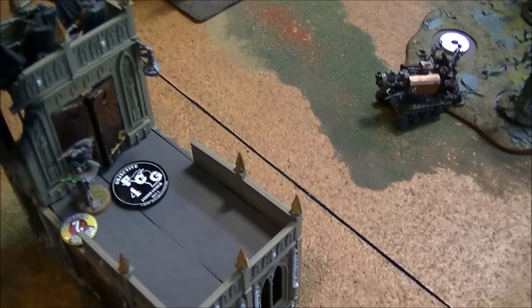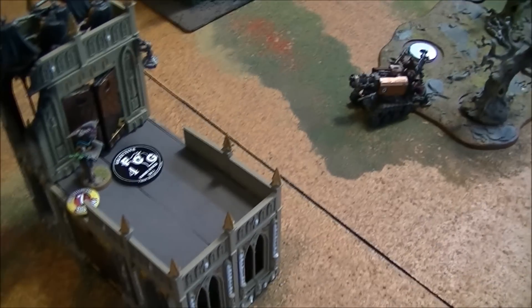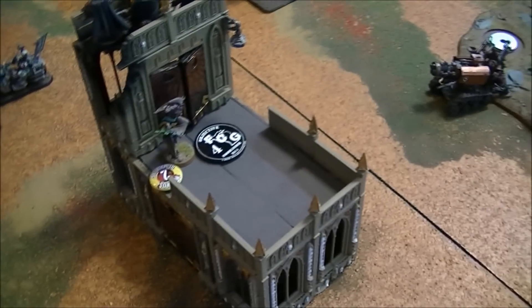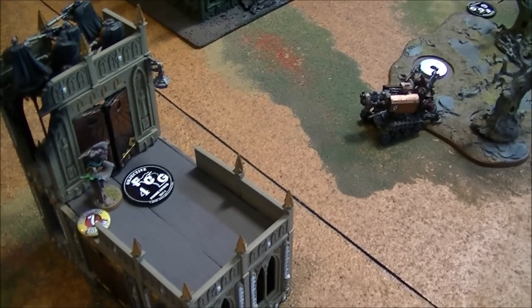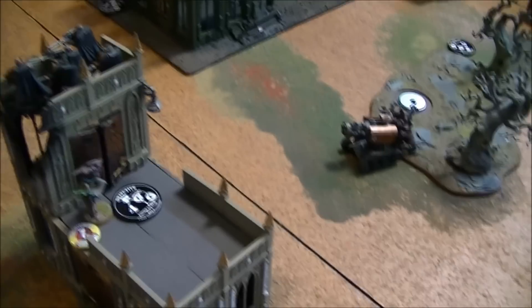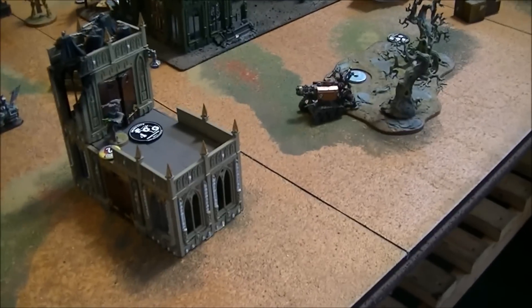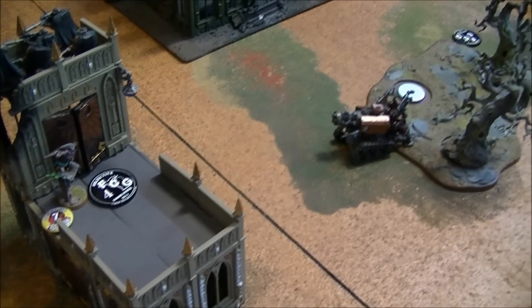Before we get into bottom of turn two, Jeff decided he was going to Hit and Run with his Tech Marine and Thunderfire Cannon because he's playing White Scars Chapter Tactics and everything has Hit and Run. That technically means he has Hit and Run with his Thunderfire Cannon. He rolled really high and ran it down the building and off into the woods. So yeah, the Thunderfire Cannon can just decide he doesn't want to be tied up in combat and rolls 3D6 to get away — that's pretty crazy.